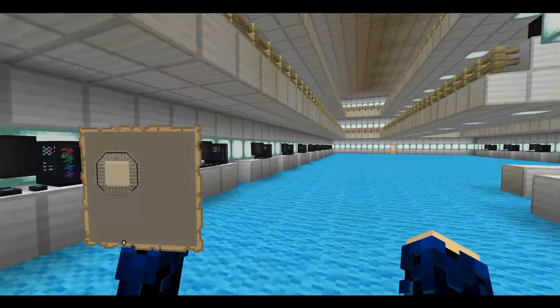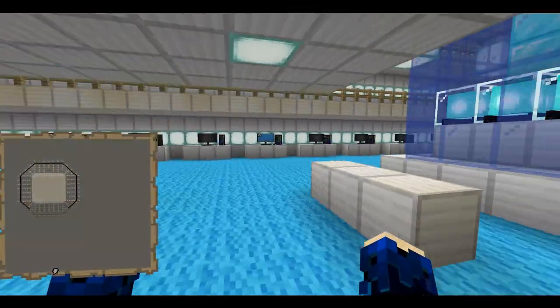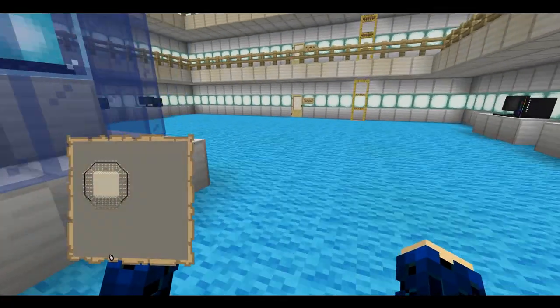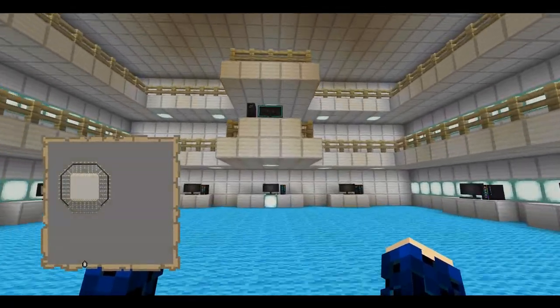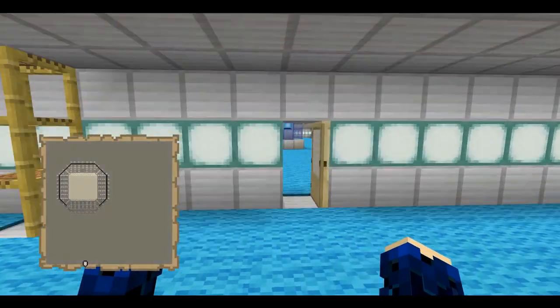The computers are from the computers add-on that they put into Bedrock earlier this year. There are engineering consoles along the various walls. And then this next room is the deflector dish control room — this is where they keep track of the power for the deflector dish and make sure it's going properly.